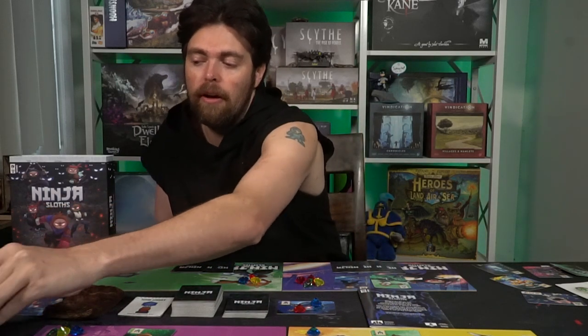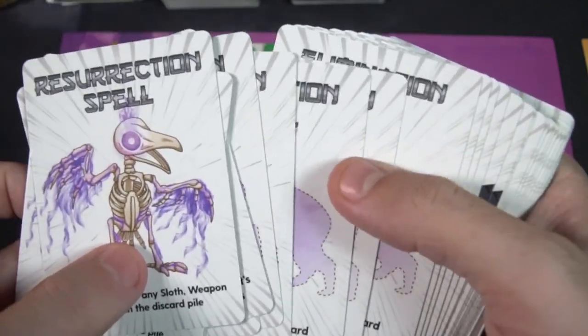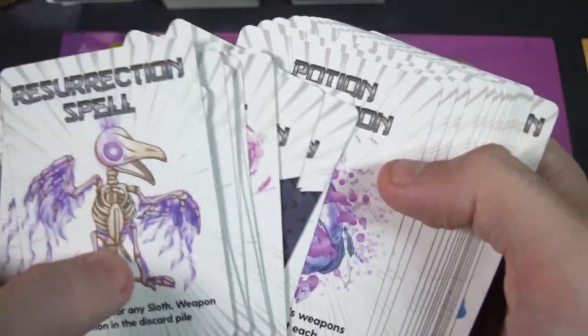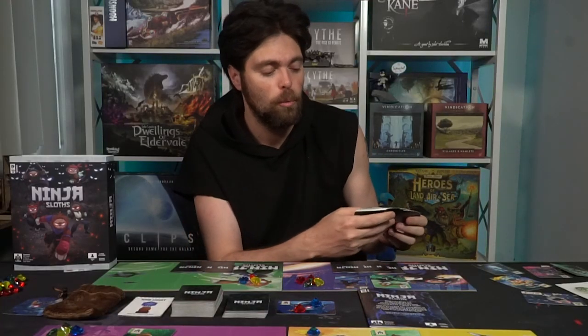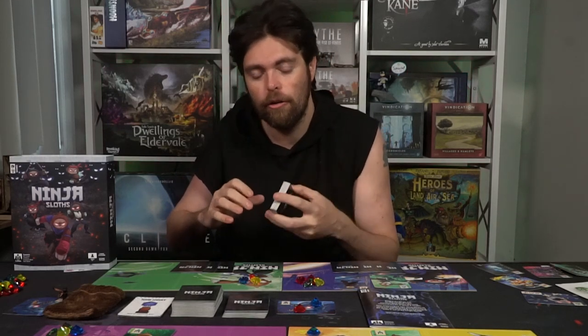Those are the main rule changes in the expansion. Additionally, there are new specific variants of action cards and characters — like a resurrection spell letting you trade a card in for any sloth, weapon, or potion in the discard pile, or an elimination spell to defuse a demotion card. Demotion cards from the main game are played on weapons or sloths to stall them — maybe turning a weapon's value to zero or a sloth to zero — and certain cards remove those. Magic Moth will let you camouflage a squad and make it immune to all demotion cards. So there's a good chunk of new potions, characters, and additional spells in the Sorcerer expansion.